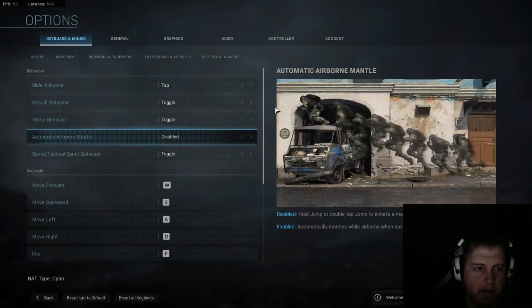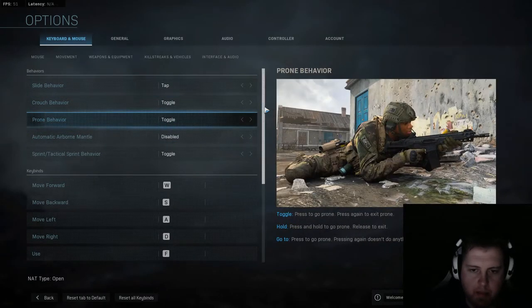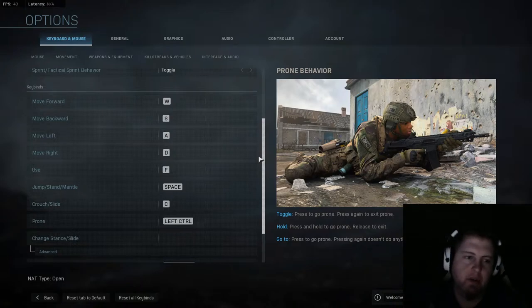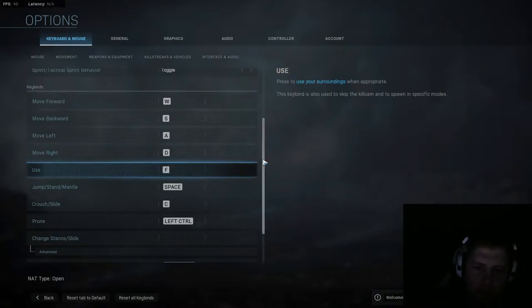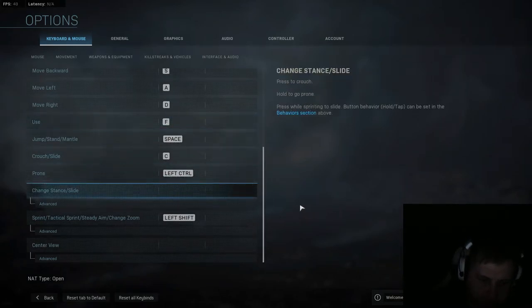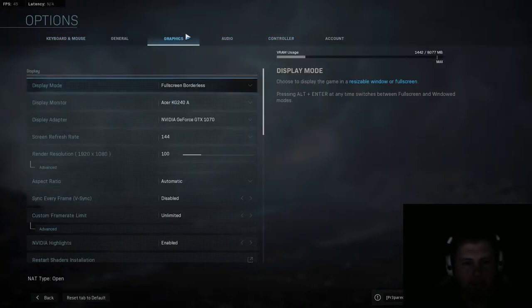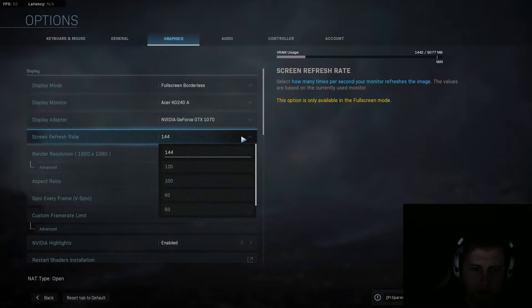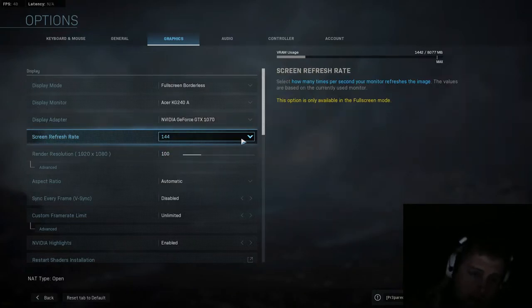Keyboard and mouse: you can mess with crouch to be toggle or not toggle, depending on what you're used to. I think pretty much everyone uses toggle. I like to rebind my grenades to mouse keys. Now that we've covered the basics — screen refresh rate should be on 144 or whatever your monitor can do at the absolute highest. That's obvious.